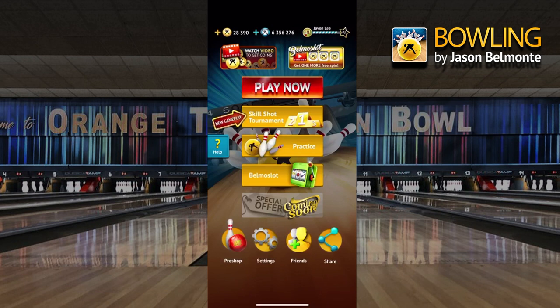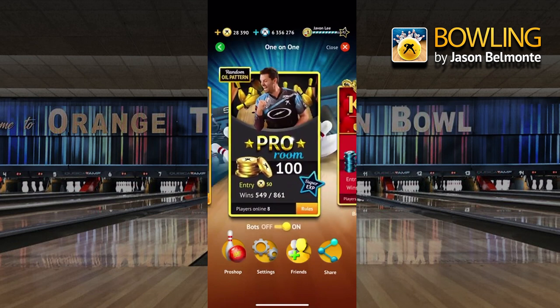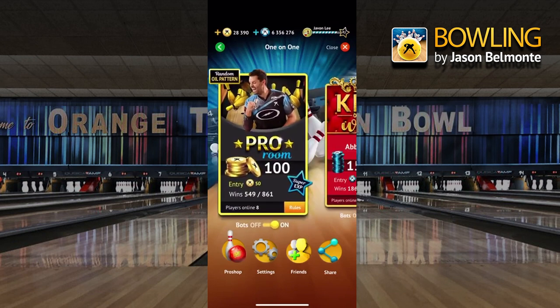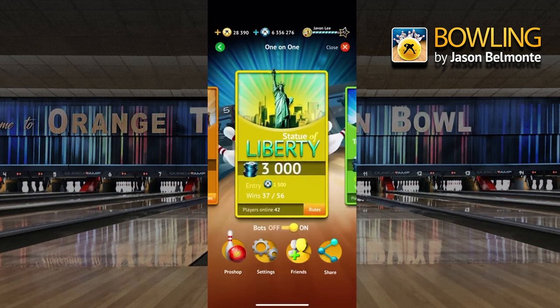So as you can see from the front page, there are a few modes. The first one is Play Now. When you click in, you actually have these few rooms which you can play. These two rooms — the Pro Room and Invisible Oil Pattern Room — are actually using gold coins, which is a sort of currency in the game. There are two types of currency: one is the gold coins and one is the blue chips. The blue chips are actually the ones that are more widely used, as you can see in these rooms.